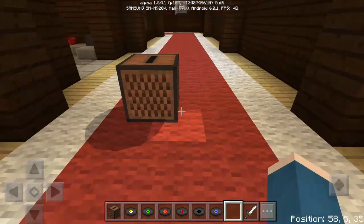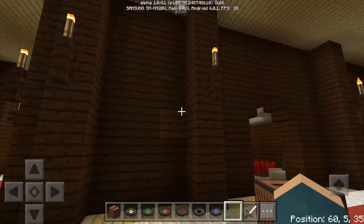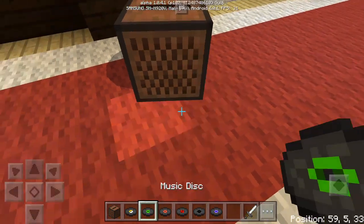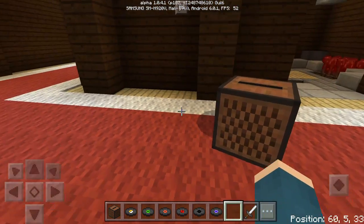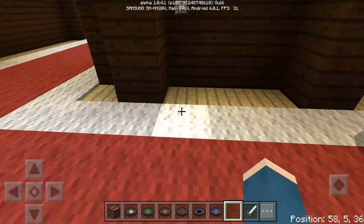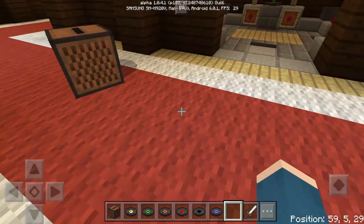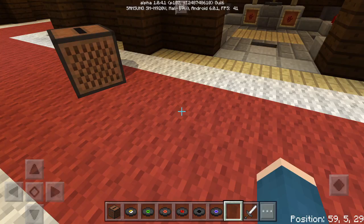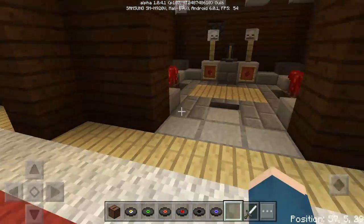As you can hear, it is playing some music. All these discs — when you go up to the creeper, a play button pops up and you tap play, then it will use the music disc and start playing. You can still kill them, and you can find them naturally in your world.